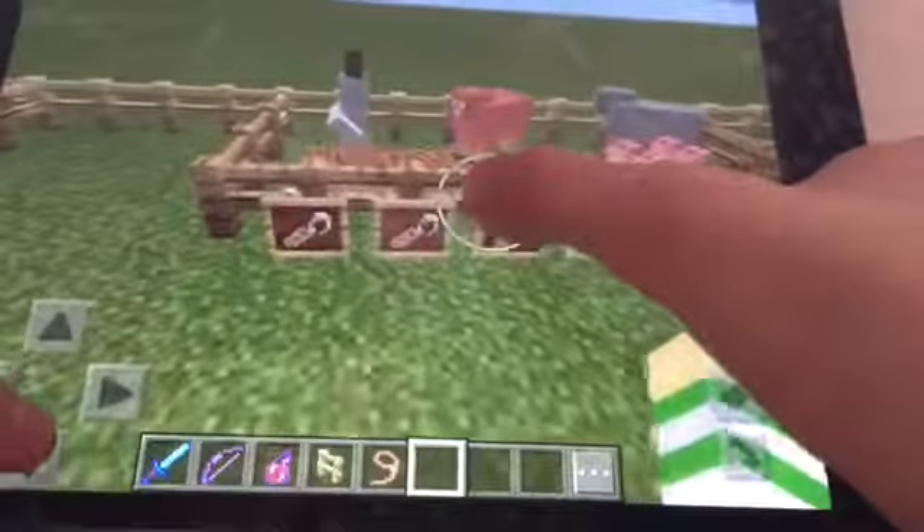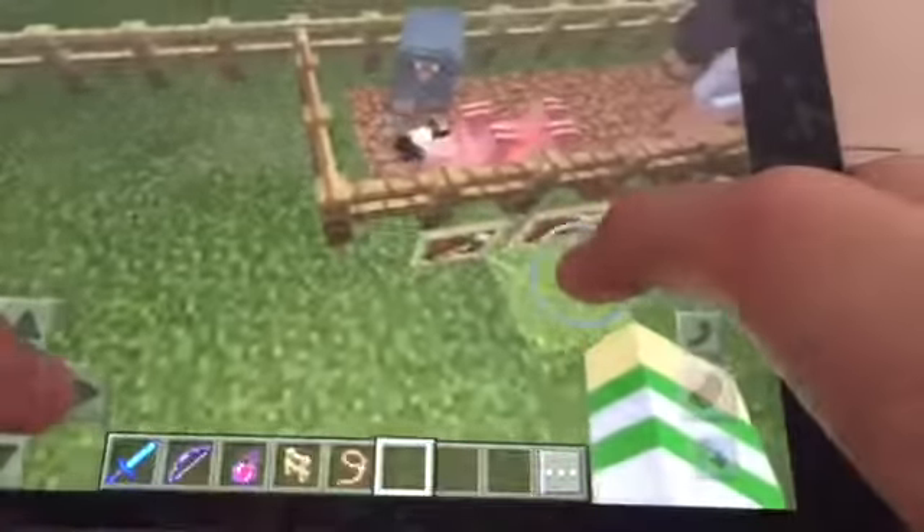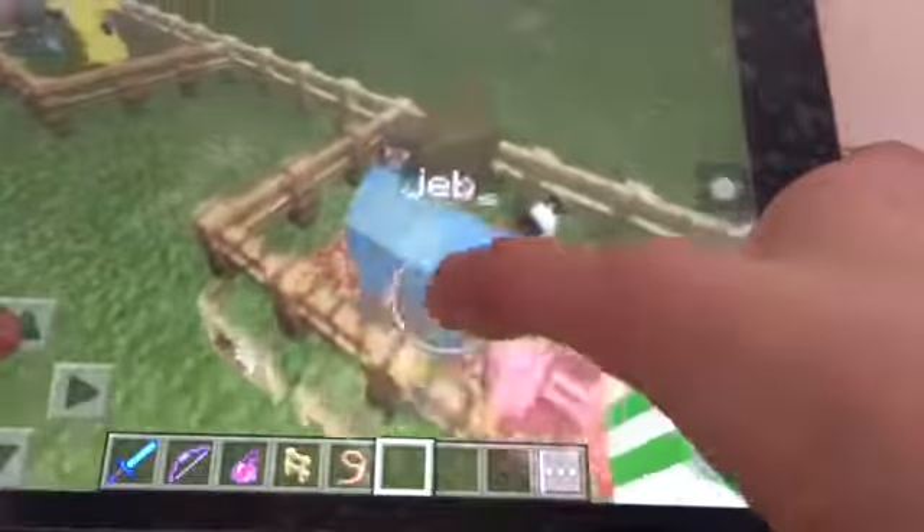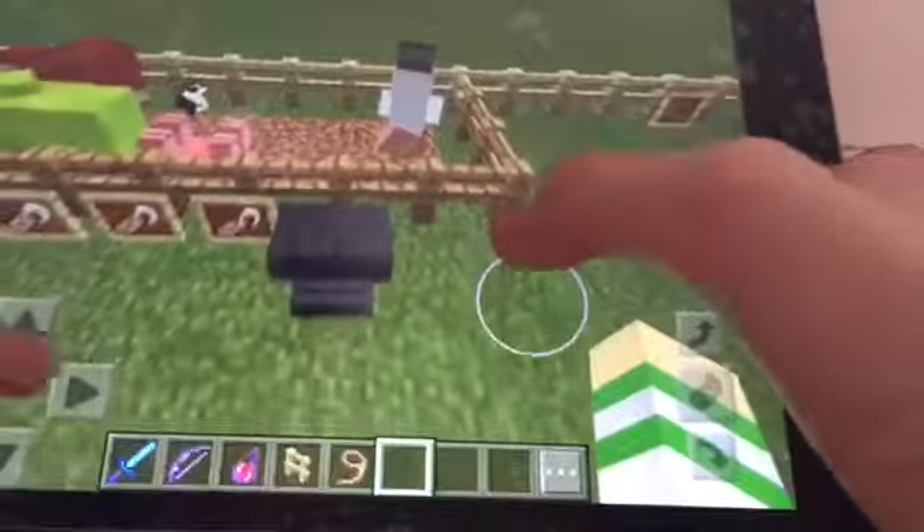Here are my favorite name tag tricks. Toast is what you give a bunny and it'll get a special little texture. Over here we have Dinnerbone - give it to a pig and now it's upside down. Also Grump the villager. And Jeb_ would make a sheep all rainbowy - it's so cool. You rename it with an anvil.